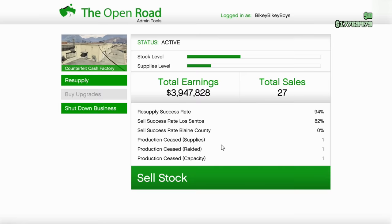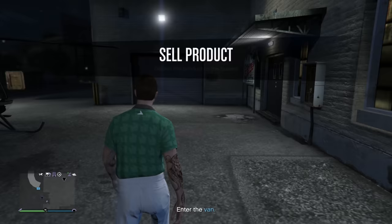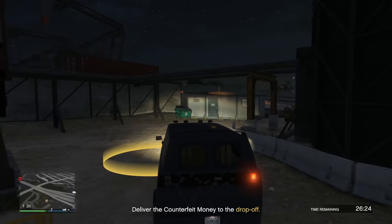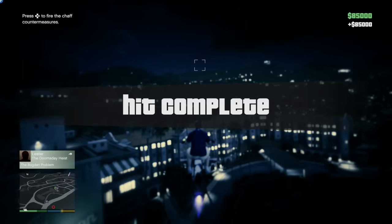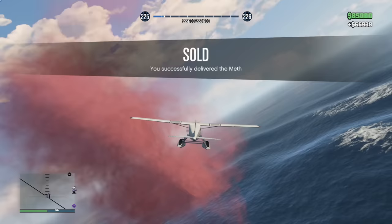With about 15 minutes until the Cayo Perico cooldown finishes, I sold my counterfeit cash, followed that up with another payphone hit, then finished by selling the meth lab — which also unfortunately bugged out and only got me $60,000. Not going to complain though, because we're still going to make a lot of money really quick.